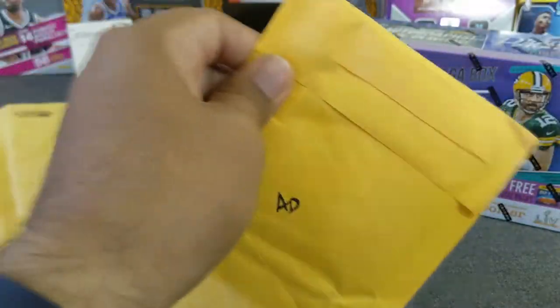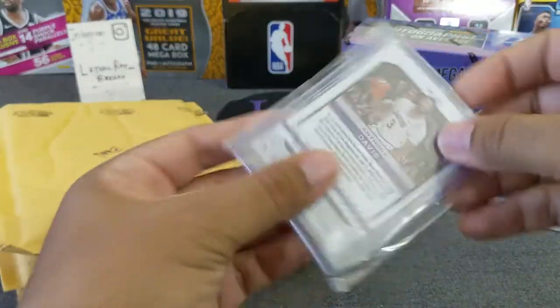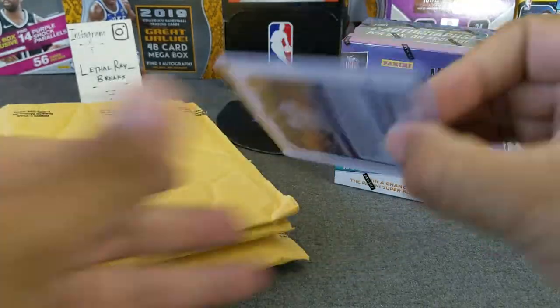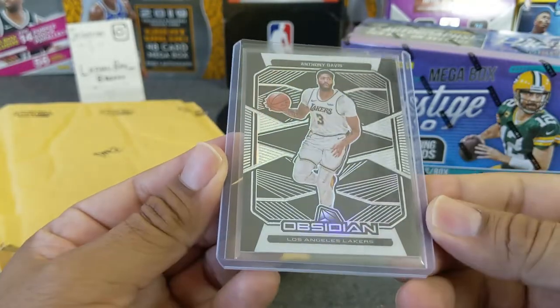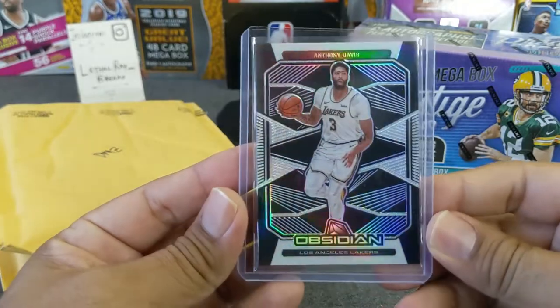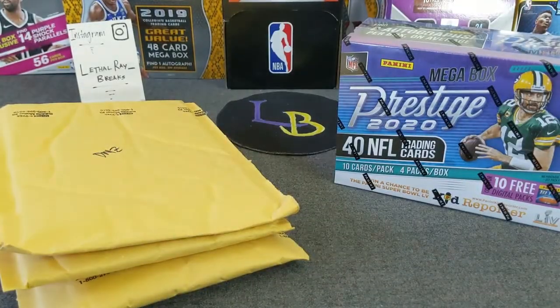This is an eBay pickup with Anthony Davis. Playoffs begin tomorrow — today is Sunday. This is an Obsidian that I picked up, got a pretty good deal on this one. Centering looks pretty good. These cards always look very sharp from Obsidian. This is just a Silver Etch Sketch, I believe it's called, or something like that — very nice looking card.